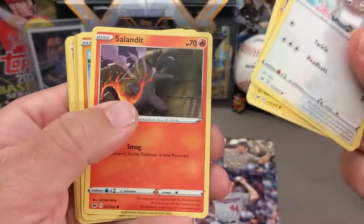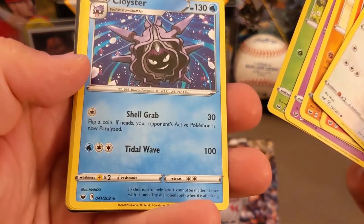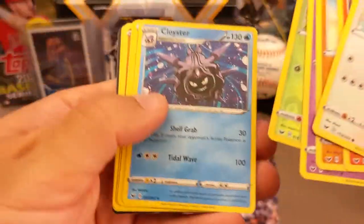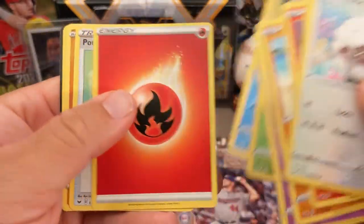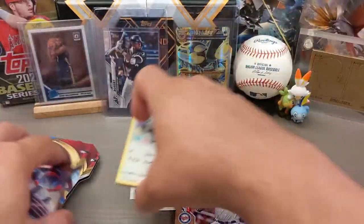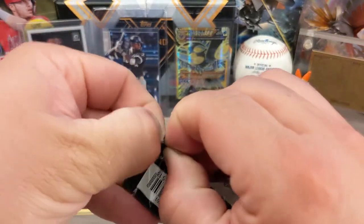We got Wooloo, Joltik, Sandlit, Clovis, Ghastly, Billpug, and Cloyster is our rare — it's a non-holo. I know it's a rare card because it has this black star, and that's going to be basically the hit card of the pack. These cards are called Reverse Holo, and they can also be really cool — the shiny part is on the outside of the card, not on the inside art. Every pack of Pokemon cards is going to have a Reverse Holo and a rare card with that star. That's what you're looking for in these kinds of packs.